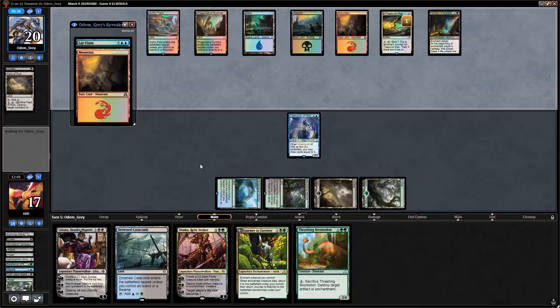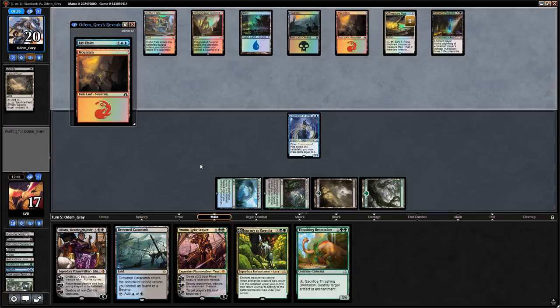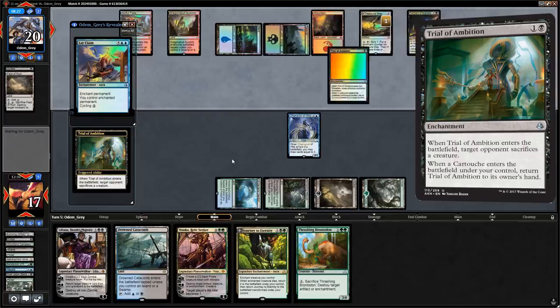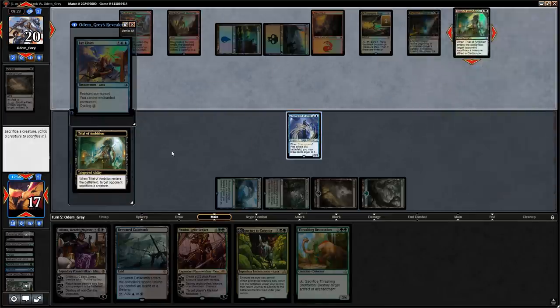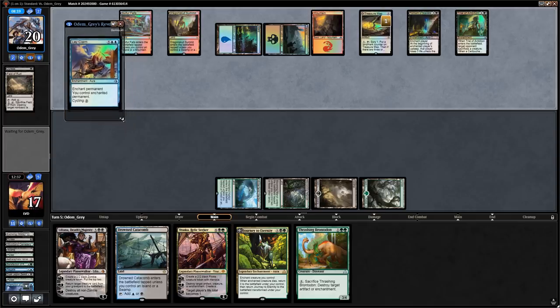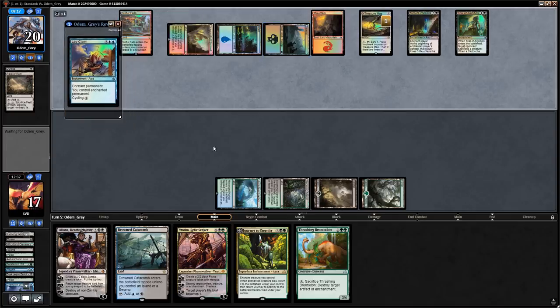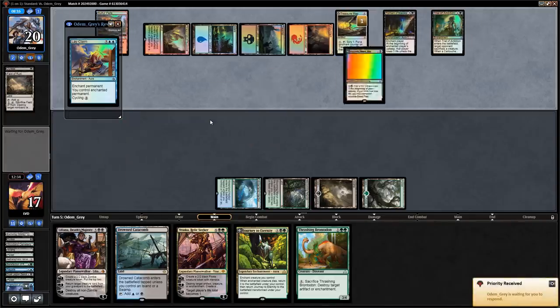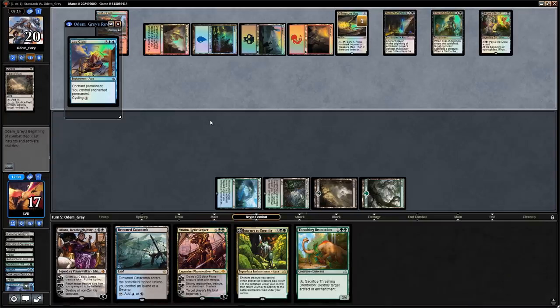Trial of Ambition from the opponent, which sacrifices Champion of Wits. Opponent has one unknown card besides Lay Claim and is two turns away from casting it unless they transform Treasure Map and sack treasures — but they're not going to Lay Claim the Brontodon when we have mana up. Torment of Scarabs — lose some life. Muldrotha is a nice pickup here.